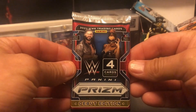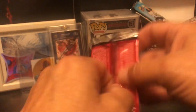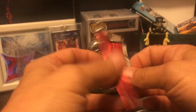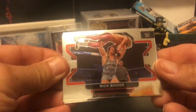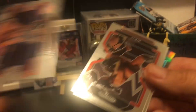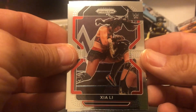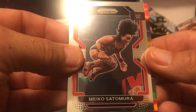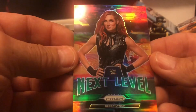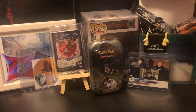Some WWE Prism — I am trying to build this set. I need about another hundred cards, so I'm about halfway there. It's a 200-card set. I was hoping to find some at the LCS but I haven't yet. Okay, here we go — Rick Boggs, and a wrestler whose name I don't know, and Miko, and here is a Becky Lynch Next Level. Some WWE! Moving on.